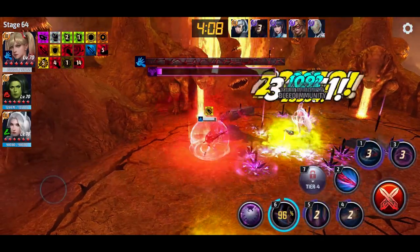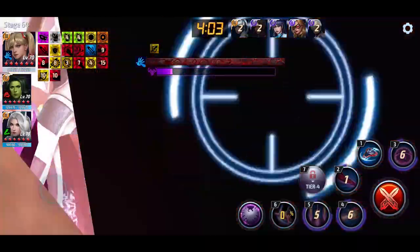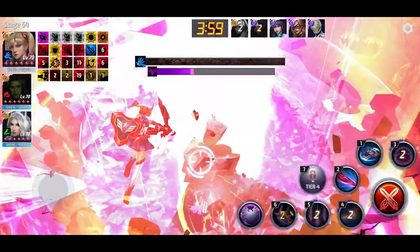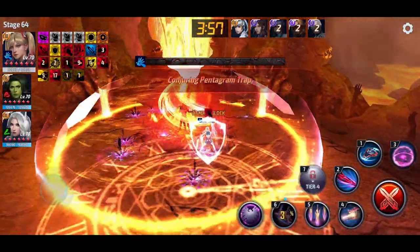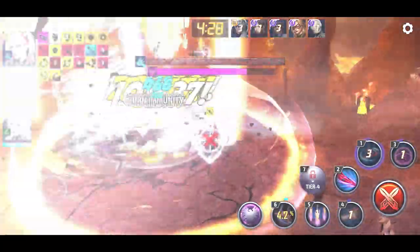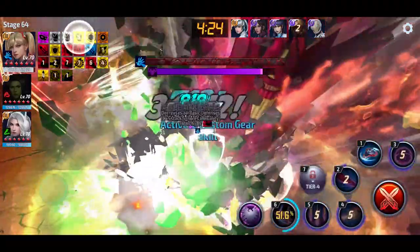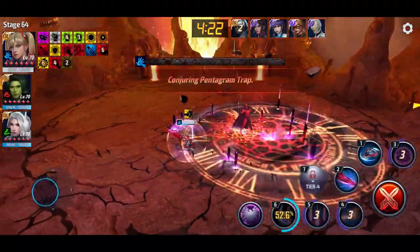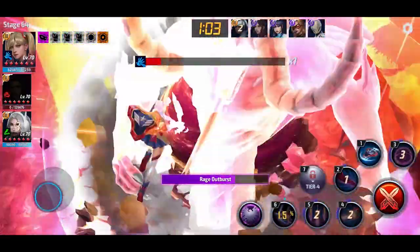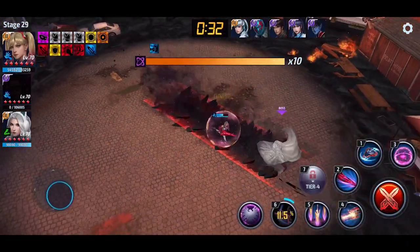You can see the variance again versus Mephisto on stage 64 — in one fight I cleared the first phase with about three minutes and 56 or 57 seconds left, and in another instance I completed it with around four minutes and 22 or 23 seconds left with that Energy. Even at level 70, she's able to complete Mephisto with well over a minute left.